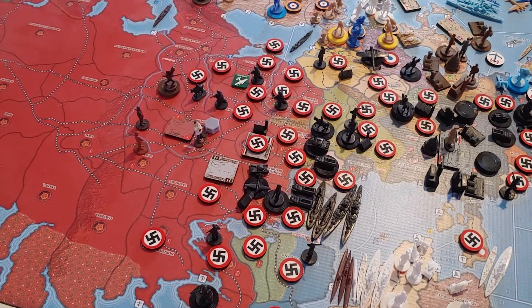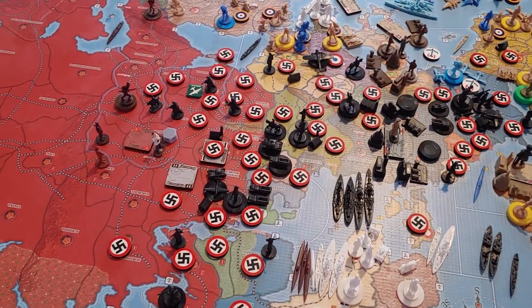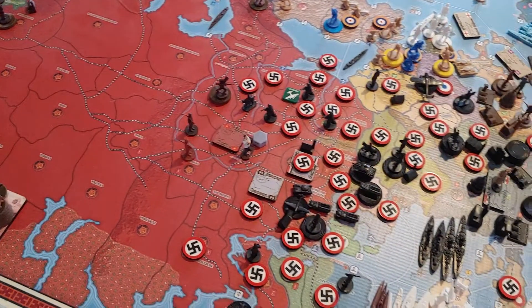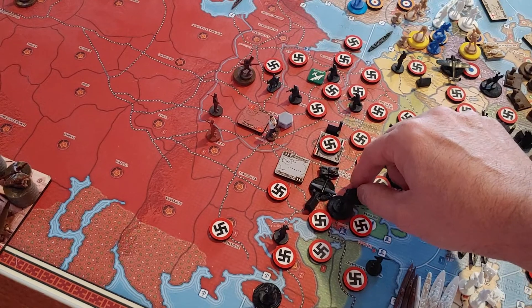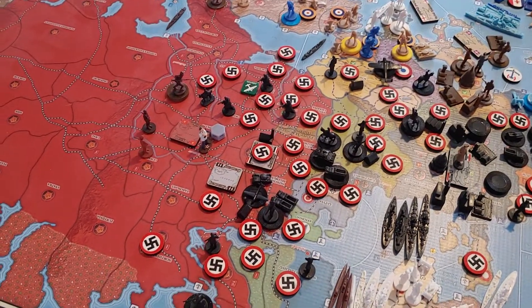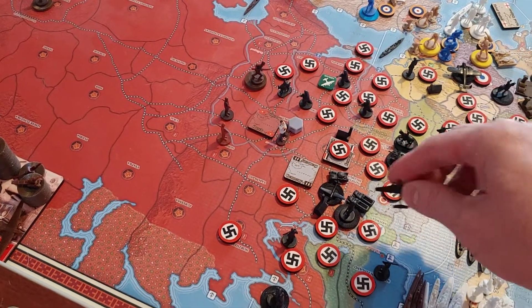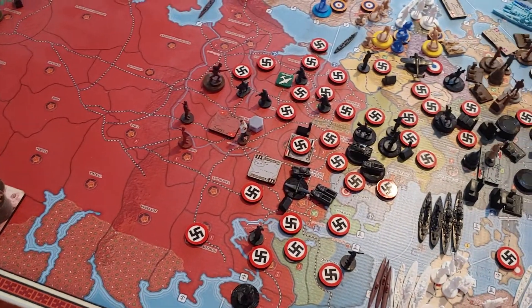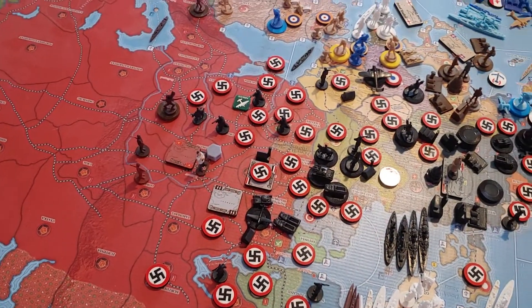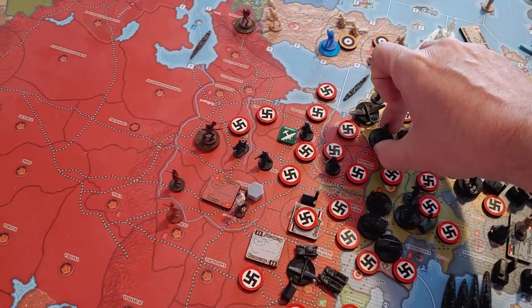The four ships in C-Zone 16 — two battleships and two coastal defense ships — move over to C-Zone 15. Two advanced mechs, one in Estonia and one in Latvia, both move into Leningrad. Three of the five air transports from Smolensk come up through Northern Belorussia to Leningrad, pick up three paratroopers there, and fly all the way through Belorussia, East Poland, and down to Romania.